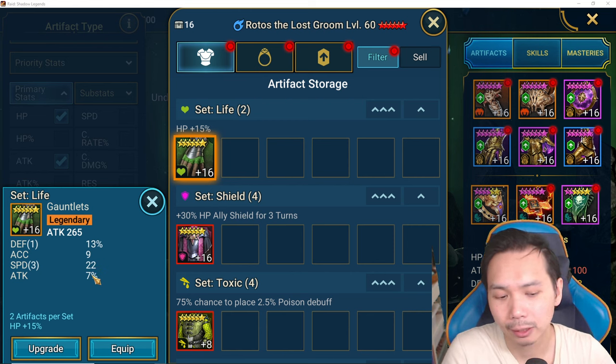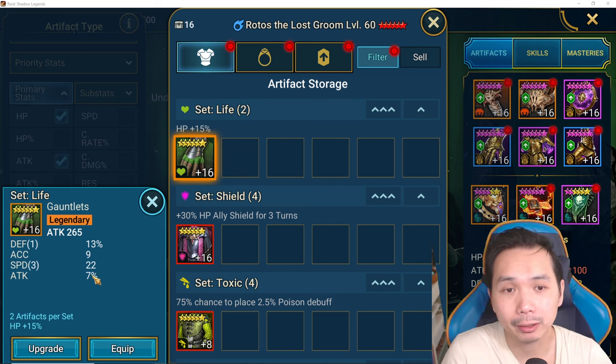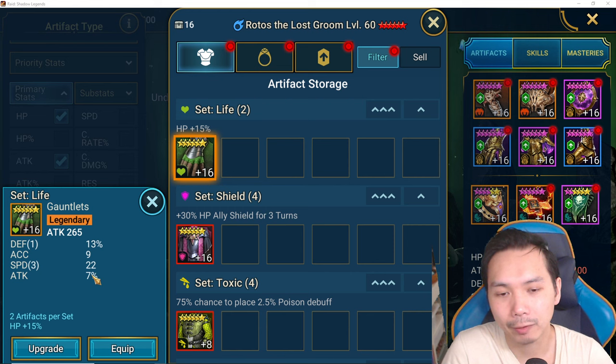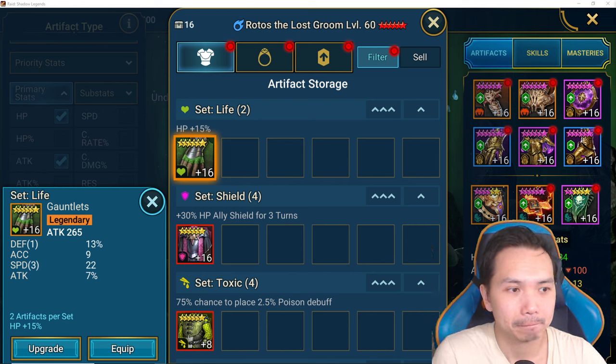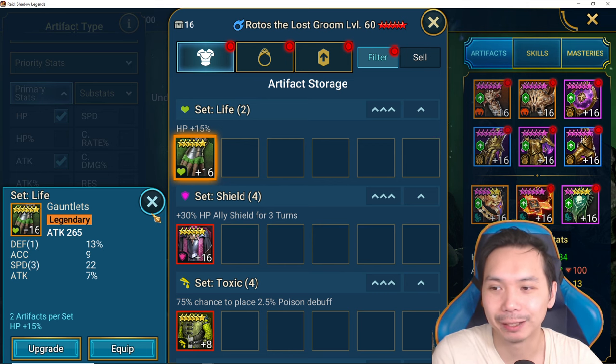You would almost never invest into flat stat pieces because they don't give you as much return as the percentage counterpart. For example, flat attack on a glove is terrible — on a glove you always want crit damage, crit rate, or HP percentage. But if it has triple speed or higher I like to keep it, because it's very easy to use these junky pieces to finish off builds.